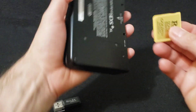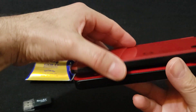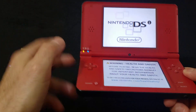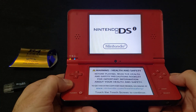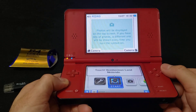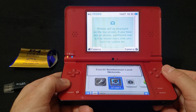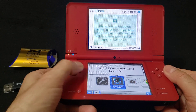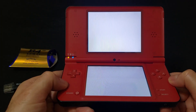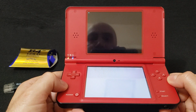Let me put this in my DSi and I'll show you how it runs. Power it on. It's going to be called Bomberman Land Nintendo, like a game. All you've got to do is start it — either click it or press A. It should load right into it. This is a good sign.